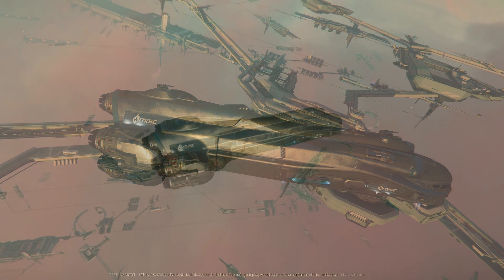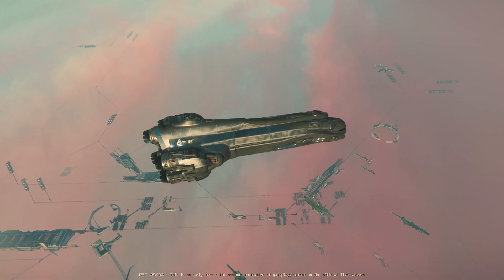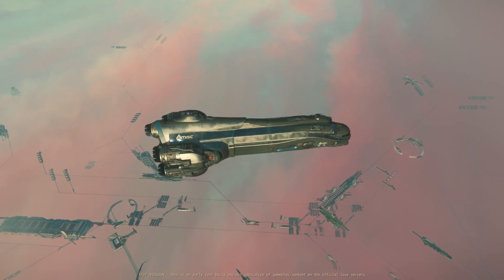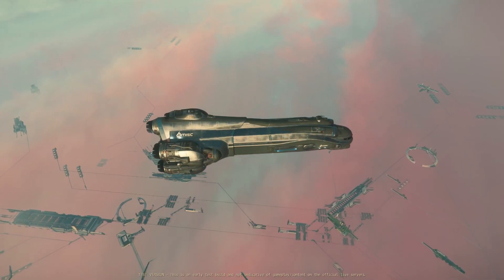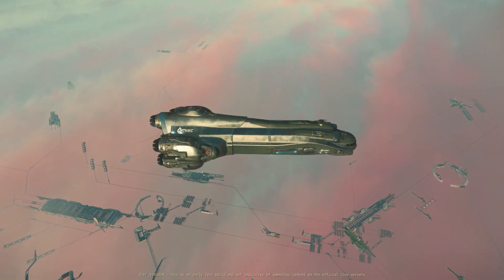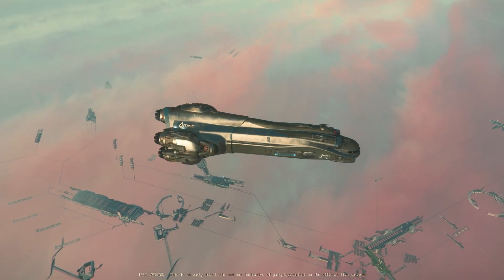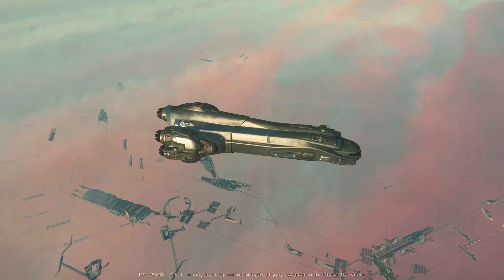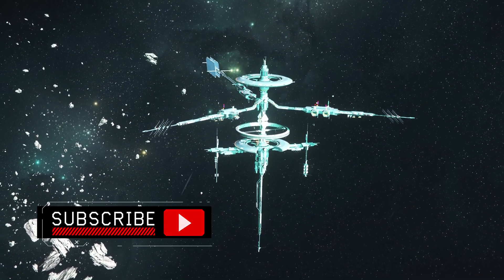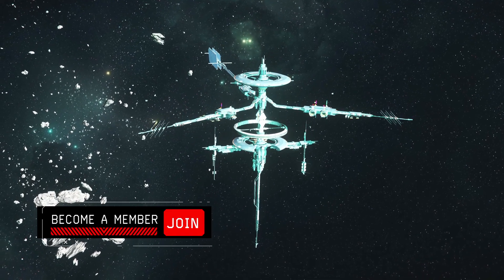For those who may be new to Star Citizen or haven't heard of the Hull series before: the Hull series is a line of ships focused on hauling large quantities of cargo. There are multiple variants ranging from A to E with increasing cargo capacity. The quirk of these ships is that they can expand and retract their cargo spindle, essentially changing the size of the ship. The Hull A, the smallest of the series, is the only one that can land with the cargo spindle extended — the others can't.